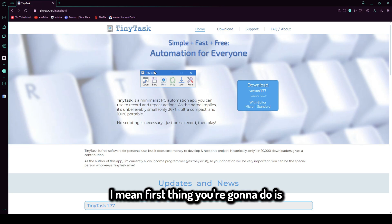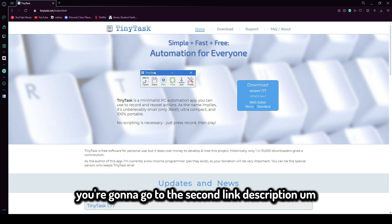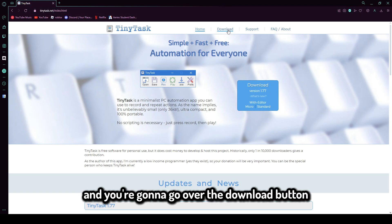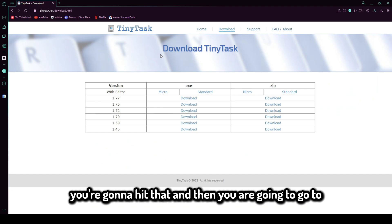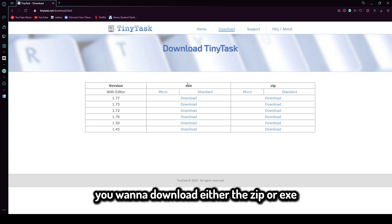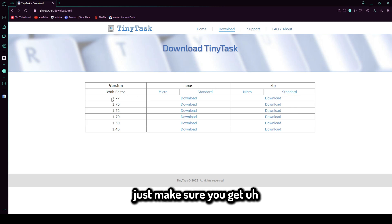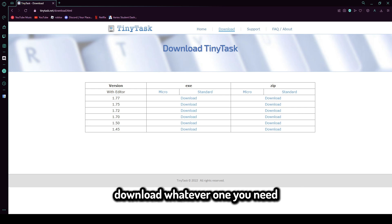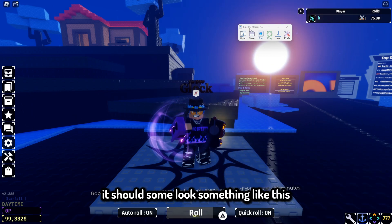First thing you're going to do is go to the second link in the description, which should take you to timetask.net. Go to the download button and hit that. Depending on your operating system, you'll want to download either the zip or exe version. Just make sure you don't download the version with the editor — just get the highest one available, like 1.77. I downloaded the exe version, but download whatever one you need.